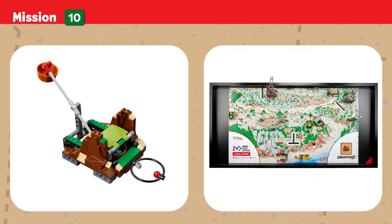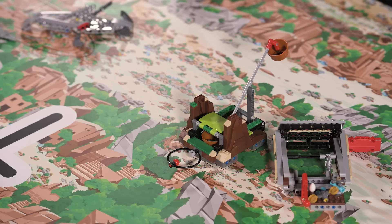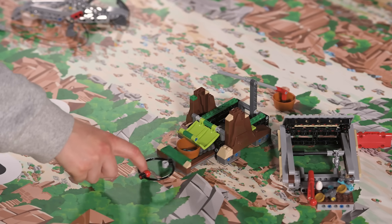Mission Ten — Tip the Scales: This ancient tool ensured that each item received a fair and balanced price. Score if the scale is tipped and touching the mat, and if the scale pan is completely removed.